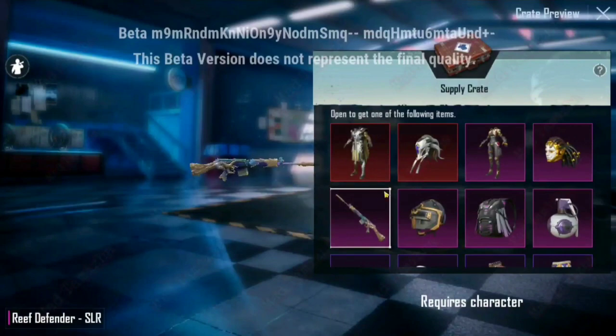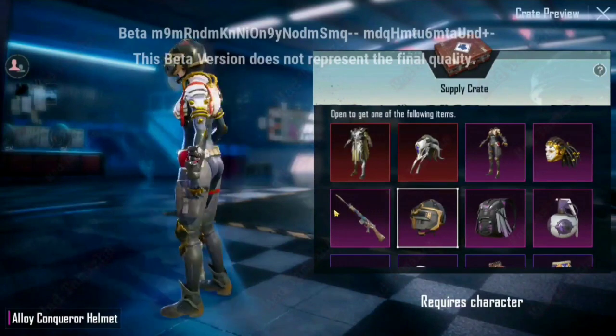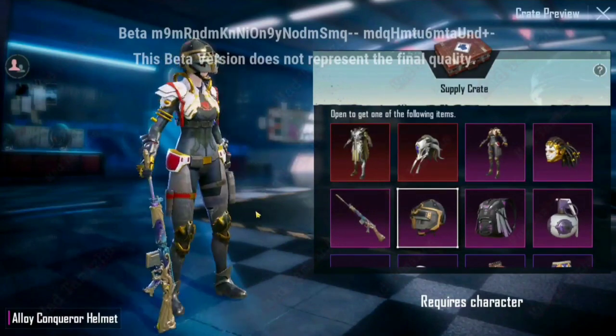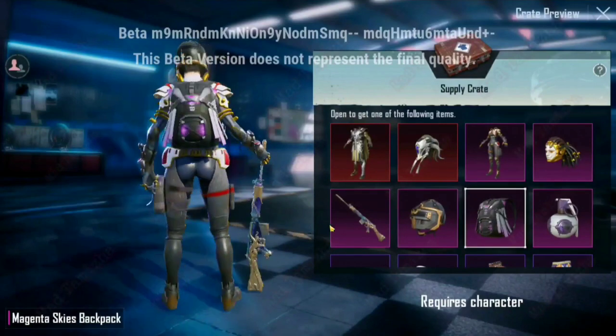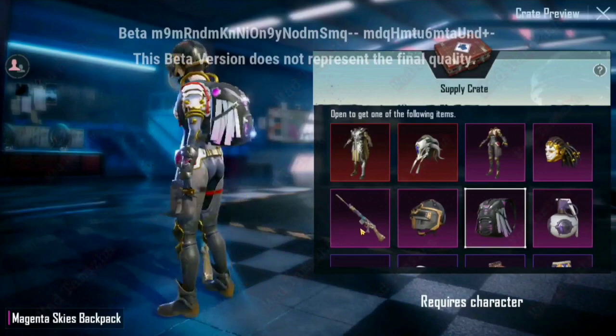In Reef Defender, I have made the SLR. This one is a helmet which is a Legendary Gator. This one is a helmet and a backbike, so we have a backbike.